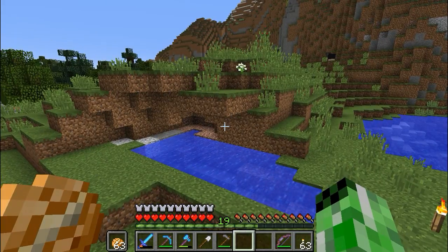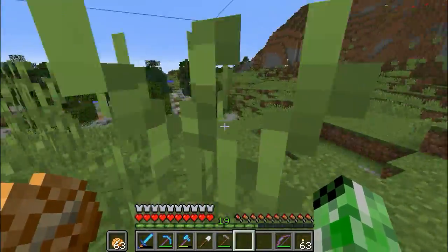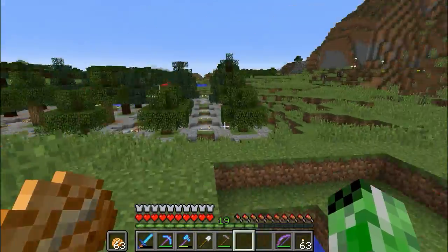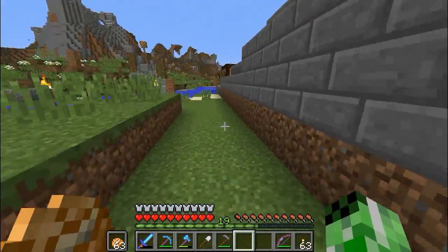I'd like to get some pumpkins and melons, and when we do that I'll do some redstone research and we'll put a pumpkin and melon farm up here next to the other farms — and that'll be great. We'll make this a little farming island, or whatever you want to call it.